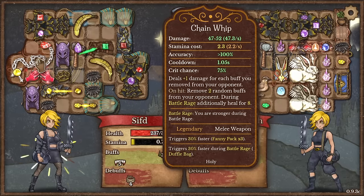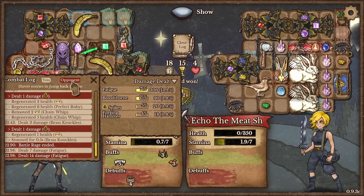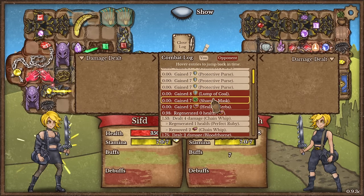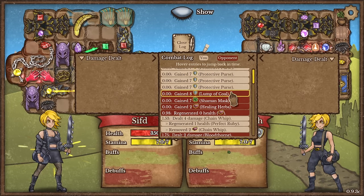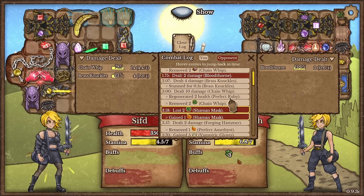47 to 52. By the way, this says deal plus 1 damage for each buff you removed from your opponent. I would like to see if nullifying actually works on that. Does the nullify even show up? I don't think it does. Shaman mask? Like over here — right now to this point I don't have any buffs. 429 — right here, nullify definitely happened. Still 429 — so then we took away. I'm trying to see — did that buff thing trigger? Did I nullify anything? I don't think nullify even shows up on this one.